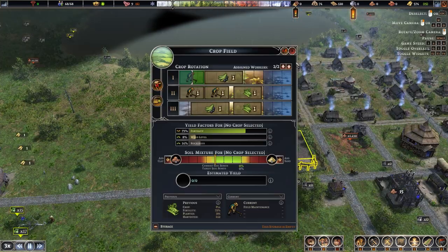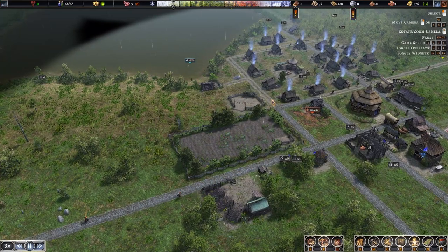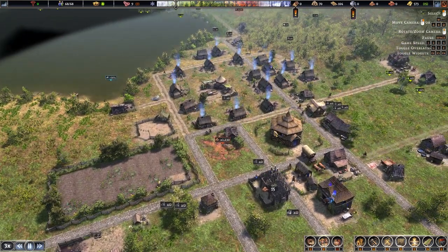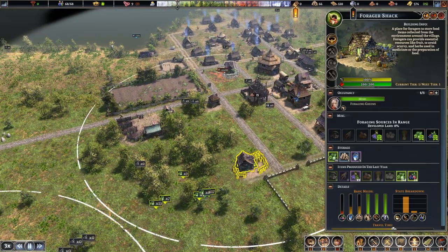Farms are a good food source throughout the game, but they're very labor intensive early on. Wait until you have a good population with everything else being worked and plenty of spare laborers before you start farming. The hunting, fishing, and gathering will be enough food early game, as long as you're building in smart areas and being smart with moving work areas when needed.